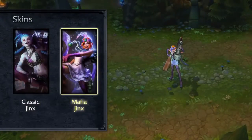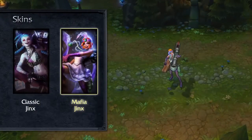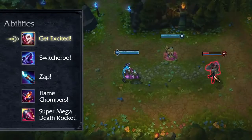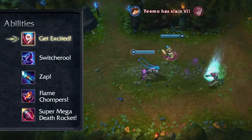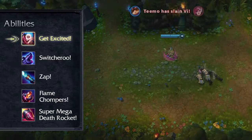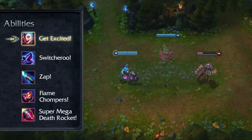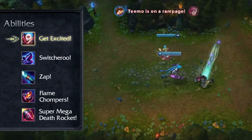Impulsive and spontaneous, Jinx spreads chaos across the battlefield in the form of bullets and bombs. Jinx's passive is Get Excited. Whenever Jinx scores a kill or assist on a champion or structure, she gains a massive speed boost that decays over a few seconds. But Jinx is impatient — if her target doesn't die or crumble very soon after she deals damage to it, her passive won't trigger.